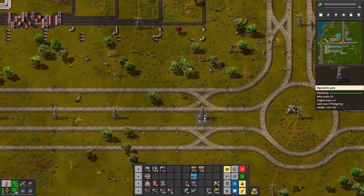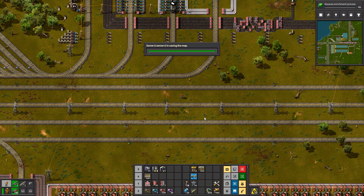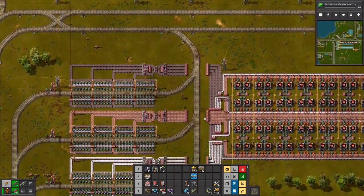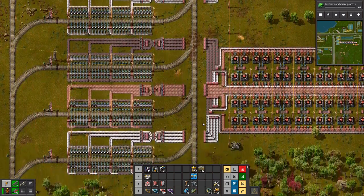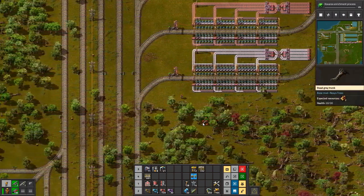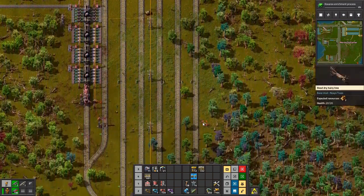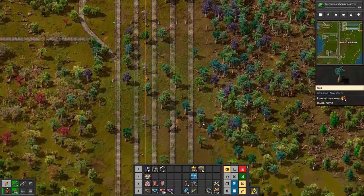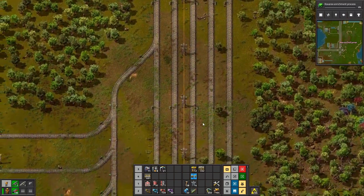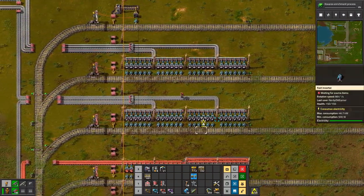I forgot to put in some long-handed inserters down here. Do biters bother with train tracks? Nope - I don't know, they would attack them if they're already attacking the area but they don't purposely annoy them. So in that case if I just defend the radar, that would be the point of impact.